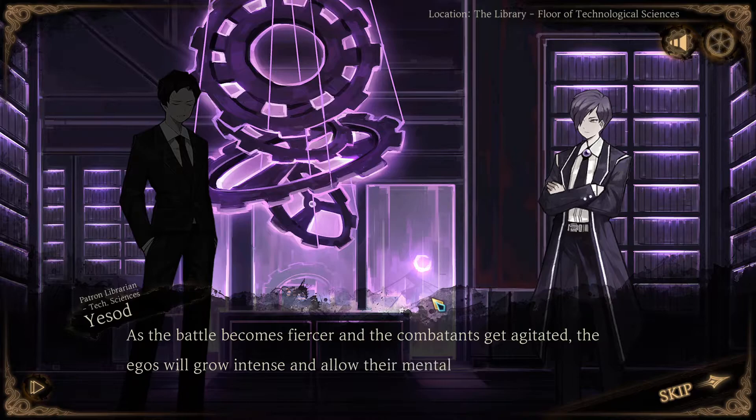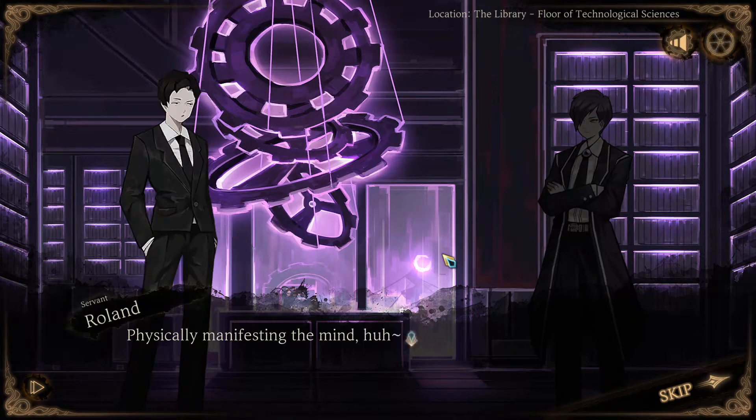Working with emotions - comprehensive manifestation of their ego. Dangerous work. As the battle becomes fiercer and the combatants get agitated, the egos will grow intense and allow their mental states to be physically expressed. Physically manifesting the mind - so it's like if your thoughts... well, thoughts aren't physical already because they are like pulses of neurons, at least that's what we think. But basically this talks about turning thoughts which are considered non-physical into something physical. Basically conjuring things with your mind - I'll settle with that.